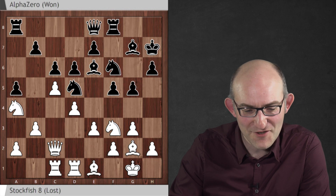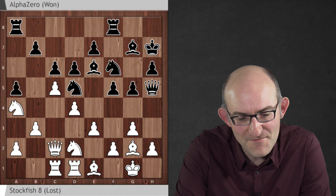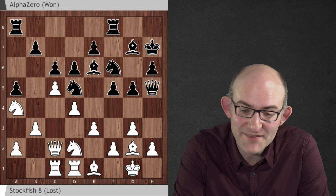Queen e8, e3, g5 - in we go - knight d2 and queen h5. This queen is moving over to the king side and it means business.